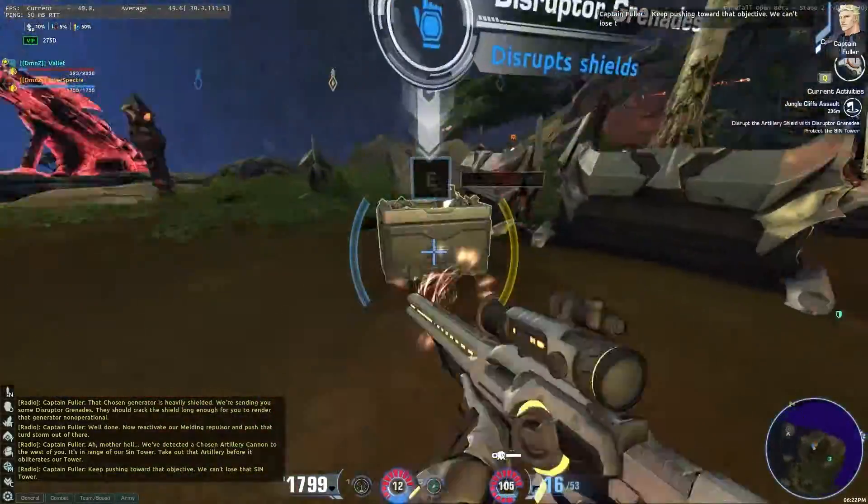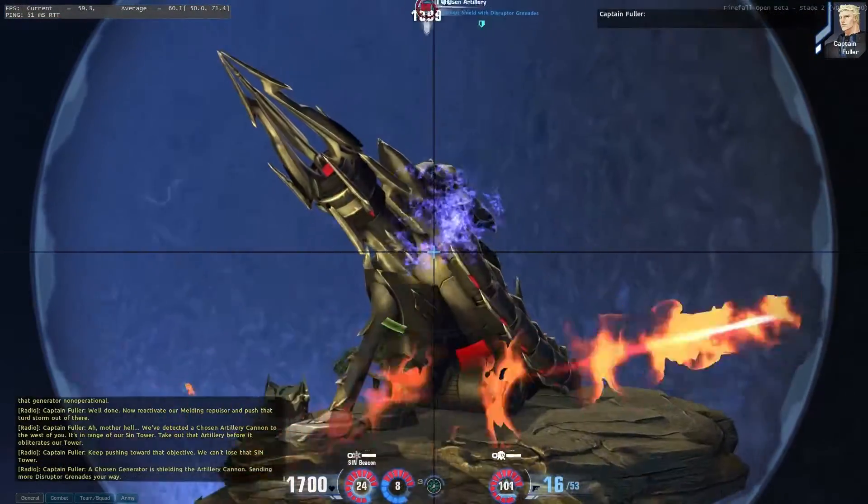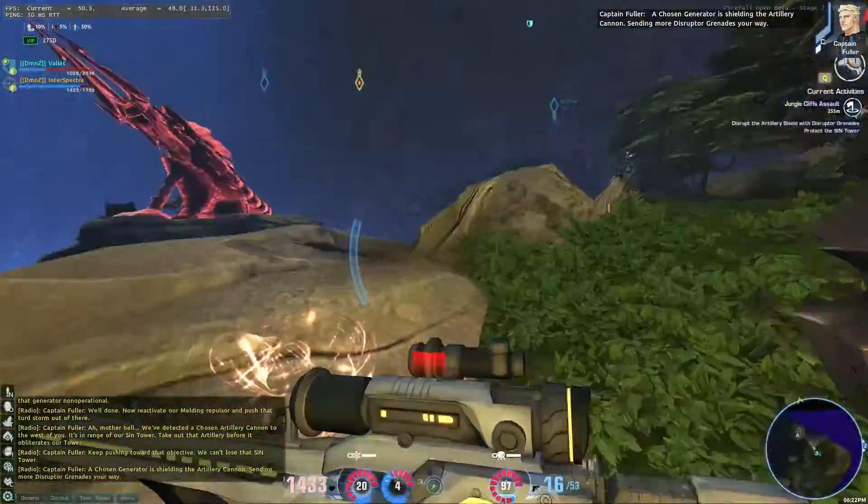Keep pushing toward that objective — we can't lose that Sin Tower. A chosen generator is shielding the artillery cannon. Sending more disruptor grenades your way.